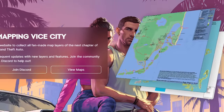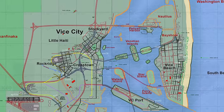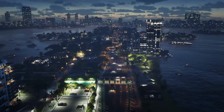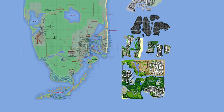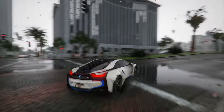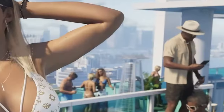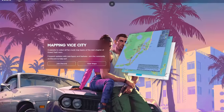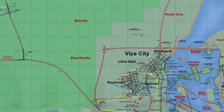We'll delve into the latest iteration of the GTA 6 mapping endeavor. The developers have expanded and refined the GTA 6 map significantly, making it the most comprehensive fan-made project to date. It incorporates all available data from leaks and the initial official trailer. We'll also examine a fan-created satellite view of the GTA 6 map along with the inclusion of Tommy Versetti's mansion spotted in the trailer, and conduct a fascinating comparison between the current GTA 6 map and those of previous GTA games.